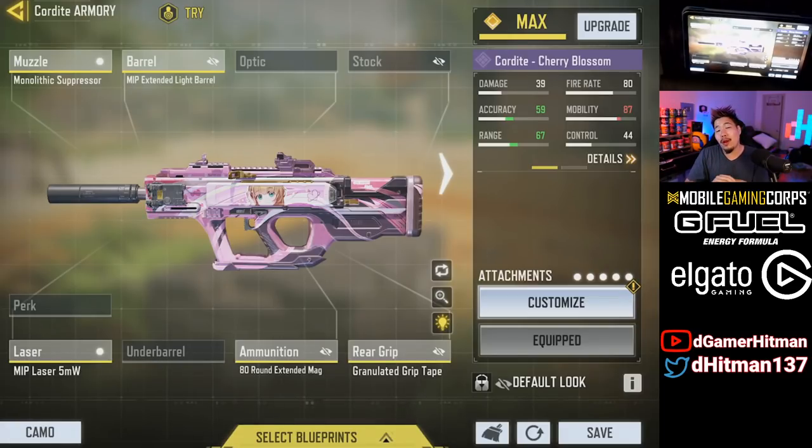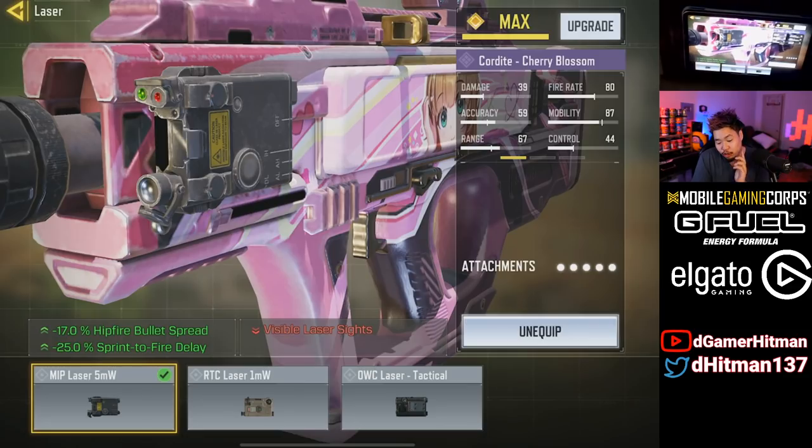As you guys saw, we were absolutely crushing it in that game, hip firing left and right, beaming people from far. Now this is the build we use, and the main attachment that makes this insane is the MIP Laser 5mW — this is the most underrated laser sight, a lot of people are not using it as much as they should. It's the most buffed attachment and the sprint-to-fire is fantastic.